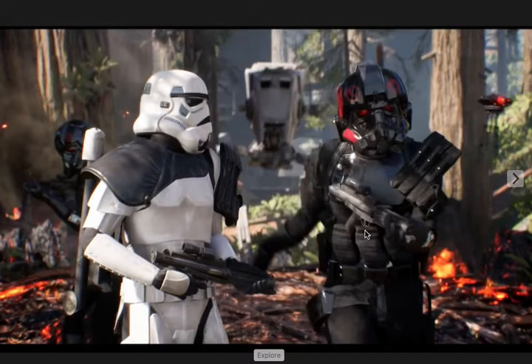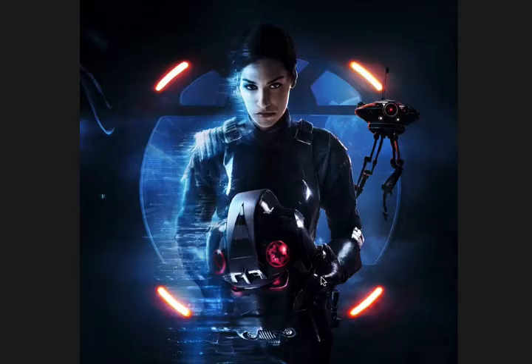We see an Imperial commander slash agent named Iden Versio, who is the leader of a squadron called Inferno Squadron. They're actually pictured right here — that's what they look like. There was actually a LEGO set made of it, in case you're a LEGO fan. You can see a picture of Iden Versio right there.